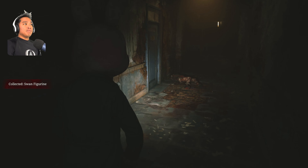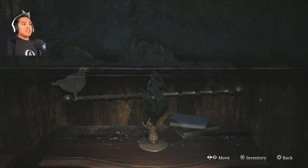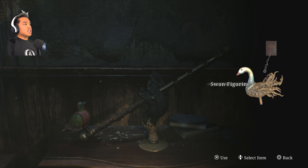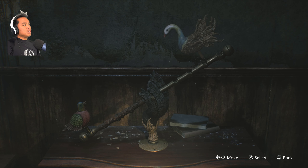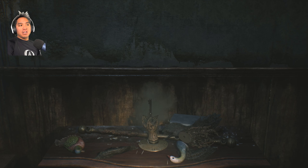Go back out through 211, through the crack hole — we want to go back to 210. In 210, in the living room, you'll see this little balancing thing. Put the dove on the left, then take the swan figurine and put it on the right. Pick the swan figurine up and go one, two, three in — that'll balance it, it'll crumble, and we get the wing key.